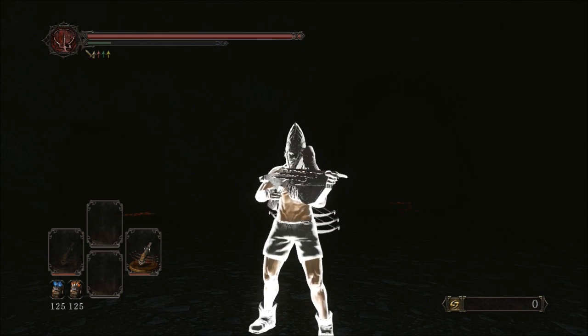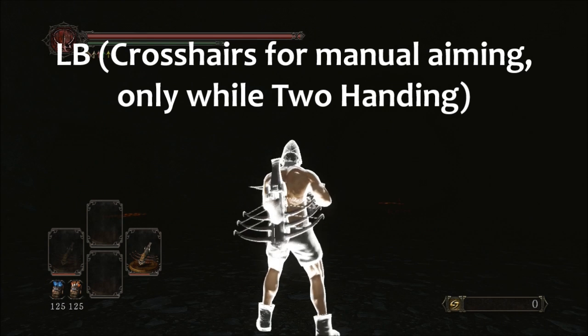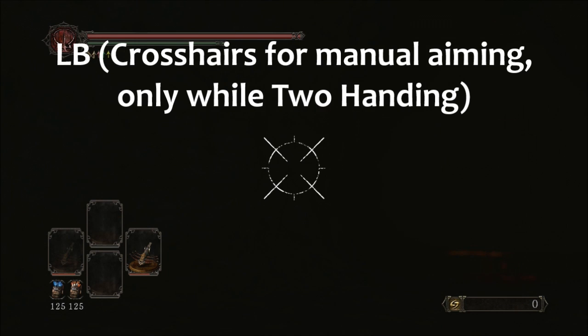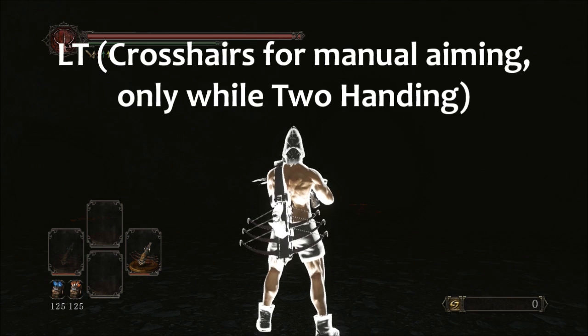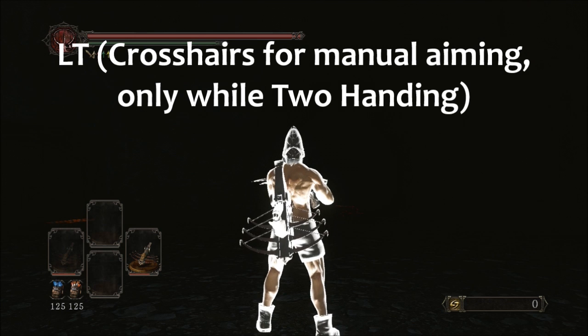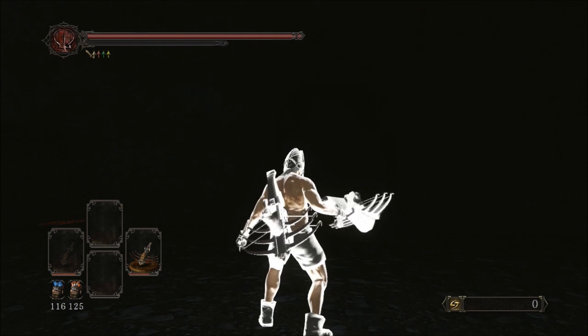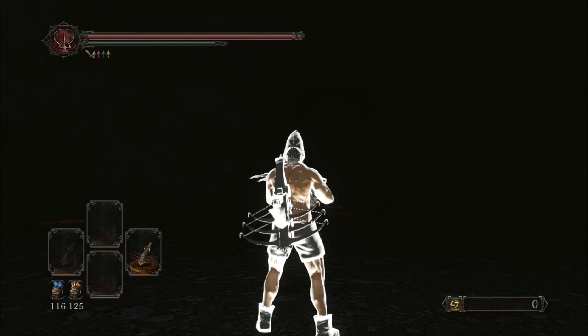Now while you're two-handing the Avalon, you're able to bring up the crosshairs. When you press LB or LT, L1 or L2, it's going to zoom in on the center of the screen where the camera was looking — not the direction your character is pointing, but what the camera on your screen sees. It zooms to center. Two-handing the Avalon is the only way to bring up the crosshairs; it won't work with just one Avalon equipped. You have to two-hand it to enter that first-person-shooter-like mode.